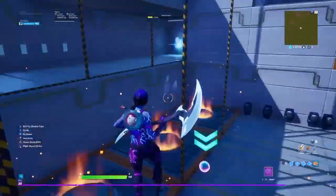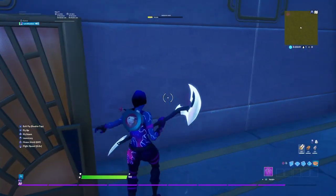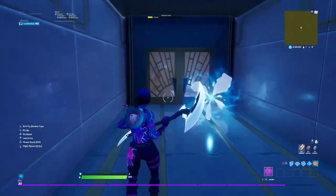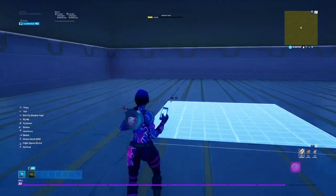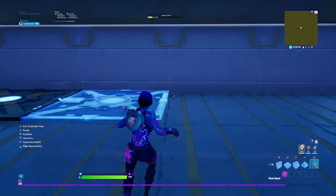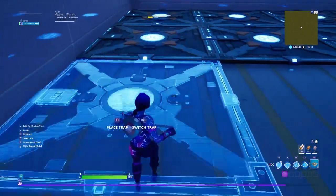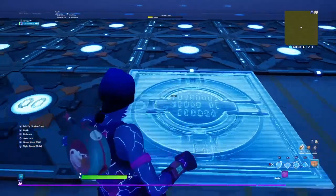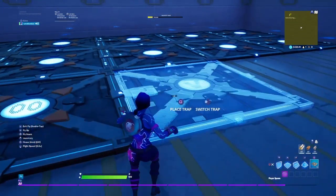Now let's get to the spawn pads. Put 16 spawn pads down — 1, 2, 3, 4, 5, 6, 7, 8, 9, 10, 11, 12, 13, 14, 15, 16 — just like that. Make sure they all go through the door.